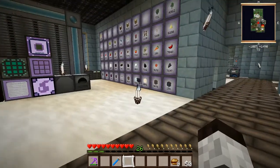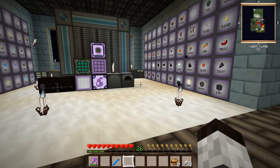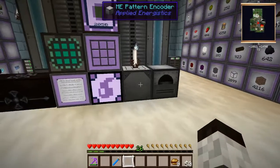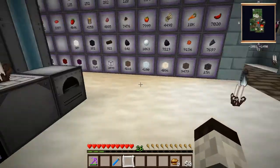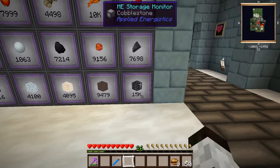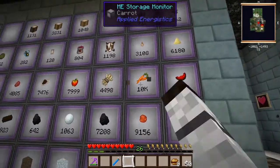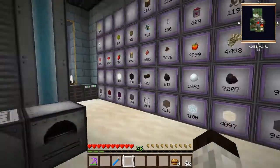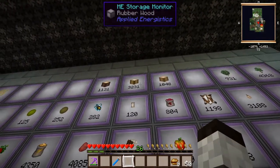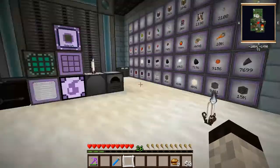Hey guys and welcome back to Agrarian Skies. Since the last episode, I've done a bit of work off camera to get deep storage unit automation up and going, because there's a few things I want to start just pouring into deep storage units — like cobblestone, coal, as well as some organic products like carrots and melons that just seem to be piling up. Also, I need to collect a lot of oak wood for a VAT quest, so having deep storage units so I wouldn't have to regulate my production anymore would be really nice.